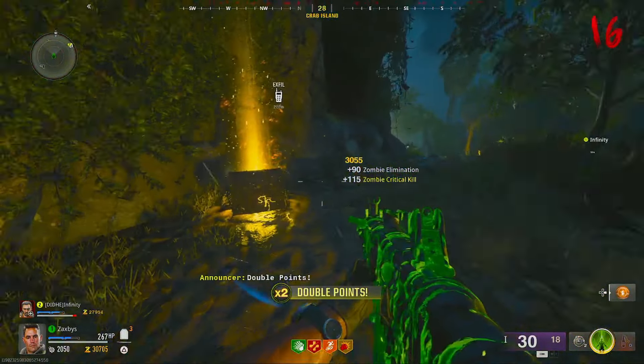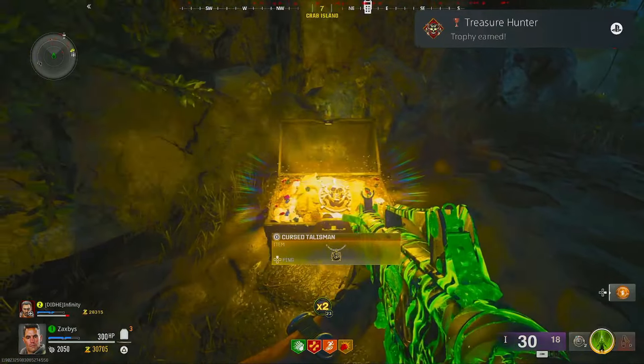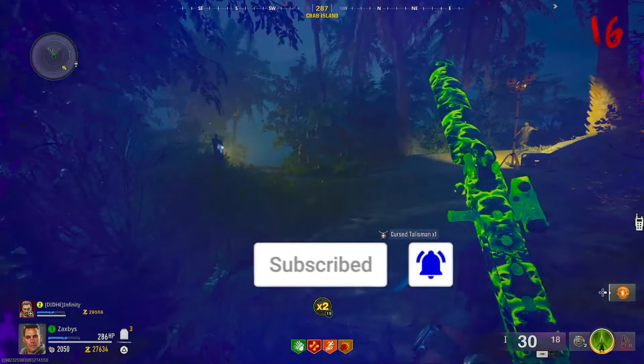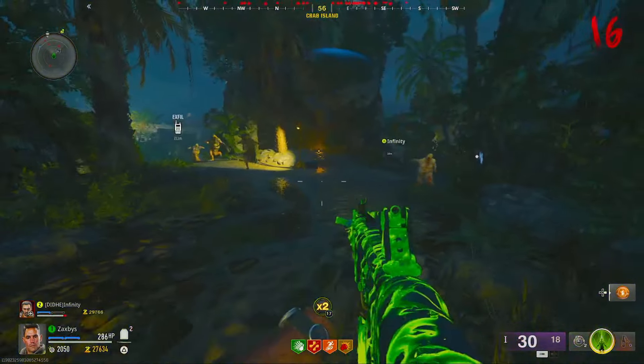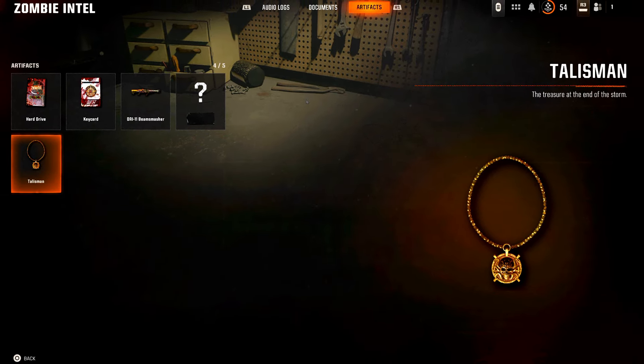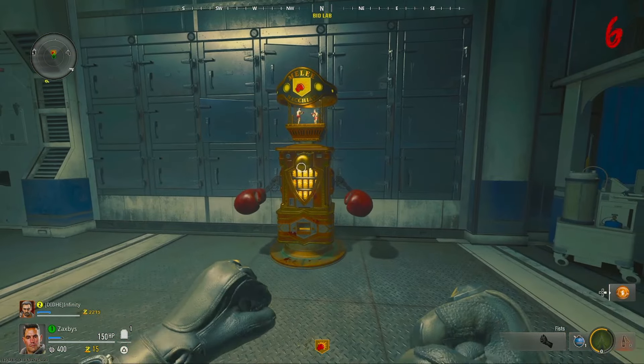Welcome back to the Call of Duty video. Today we have a brand new easter egg on Terminus Island - this is how to find the cursed talisman and unlock the Trophy Hunter achievement or trophy, depending on your console. You also unlock a brand new secret artifact intel if you're collecting all the different intels in the game.